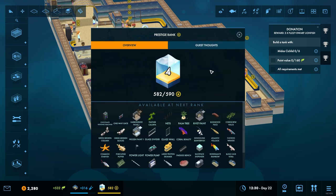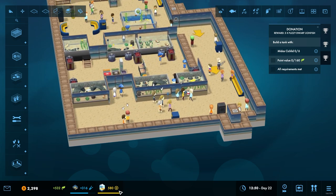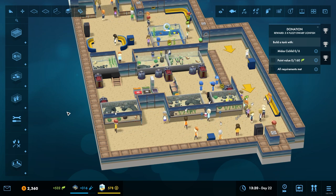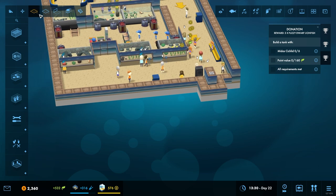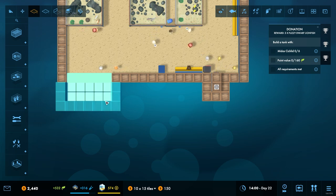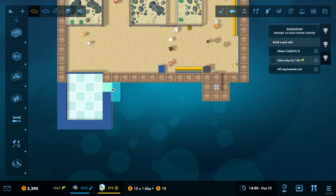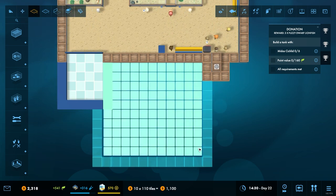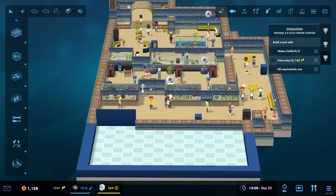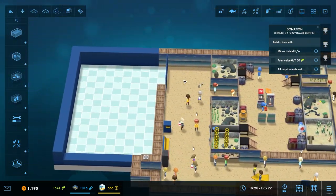Only one person whinging about not finding a toilet even though it was right in front of them. Alright, so effectively what that is showing is that we are probably going to need to find one more tank with some fish in it to get ourselves over the line and into level 5. We've got good money though, so let's begin the project. We're going to build out this way and then just lock it off so that no one can come through.